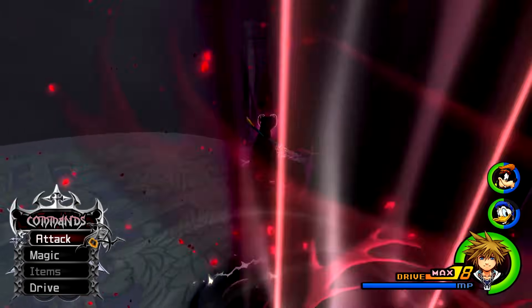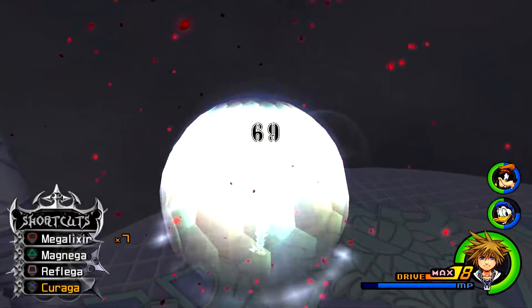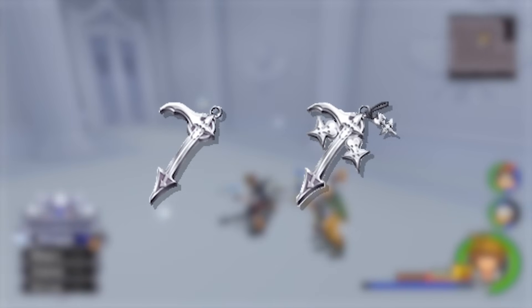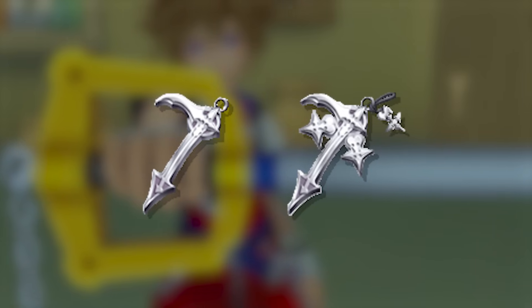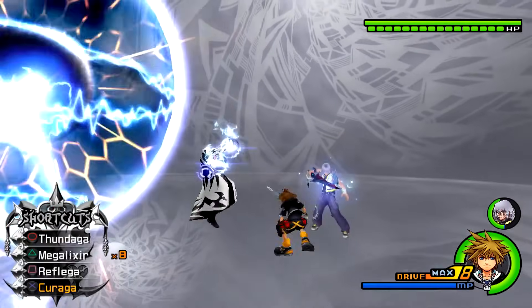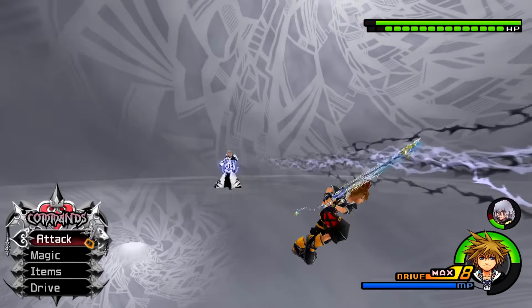Even in instances where players wanted to defend against hard-to-time attacks, they were able to simply spam Reflectga, provided their MP pool allowed them to do so. To circumvent this, players could actually structure Sora's build around MP regeneration by equipping multiple Full Bloom Plus accessories to stack the MP haste ability. This strategy then made multiple notoriously difficult Data Fight superbosses in Kingdom Hearts 2 Final Mix much easier to overcome.